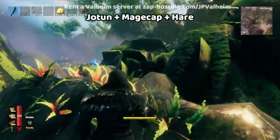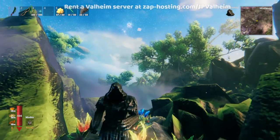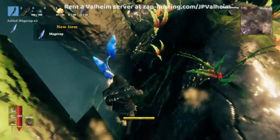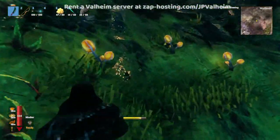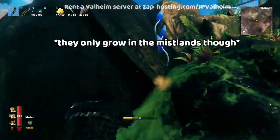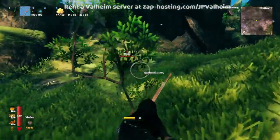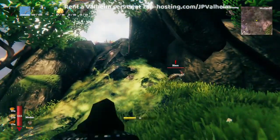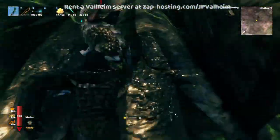Our next pairing is in the Mistlands. For this, I recommend using Fenring gear, because you want to run away — I'm not going to recommend you fight anything. You just want to run around the Mistlands and look for the magecap, which is this blue mushroom. You'll also be looking for Jotunpuffs, the yellow ones. Both of these mushrooms are farmable, so you can collect them and farm them just like the seeds you're used to. As you explore, you'll also find hares, although they're much harder to hit than deer — they're smaller and more jittery. It can be easier to chase them down with a knife and wait till they get trapped.